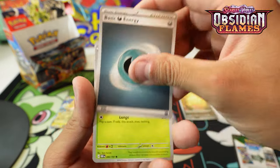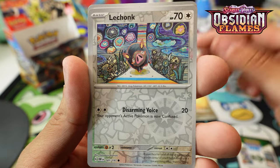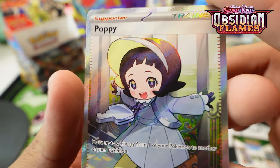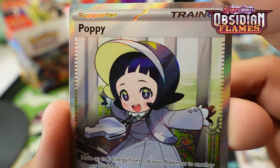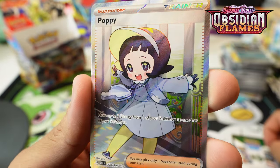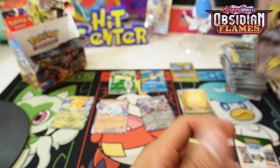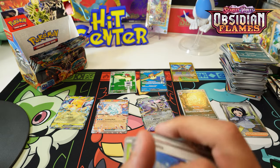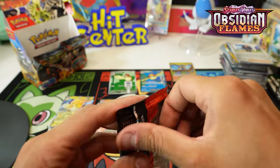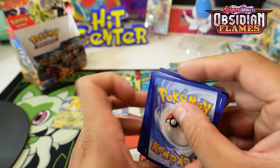We are probably like 60% in - it's time to get the hits, let's go! Charmeleon, Chonk, Gita in the reverse, and Poppy trainer. Look at this little girl - move up to two energy from one of your Pokémon to another. Not the best supporter but pretty cool card. There's also a special illustration of Poppy - thankfully we didn't pull that. I'm definitely happy with the Pidgey and Poppy. I think I only got two of those so we don't need any more.